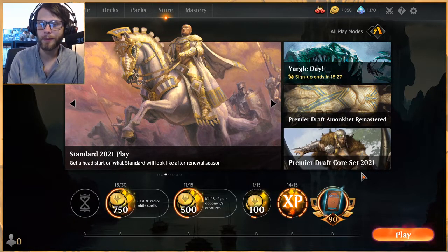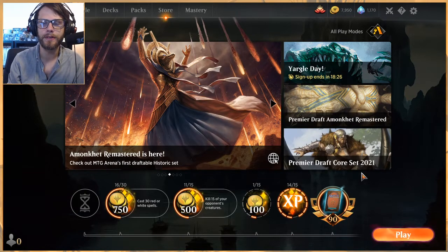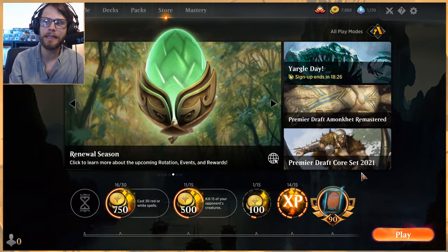We'll jump to video two with another three games, hopefully getting a couple more wins. Please make sure to enter the Zendikar Rising giveaway — you're entered to win a free bundle. All you have to do is subscribe, comment on any video with hashtag Zendikar, and that's it. The winner will be chosen on the 28th of September — the Monday after the actual paper release. Good luck to everybody — it's great to be able to give back to the community a little bit. Thanks so much for watching, I'll see you very soon for part two.